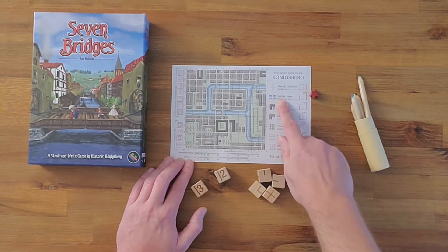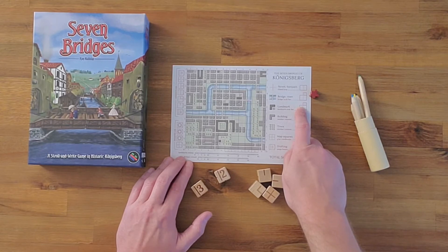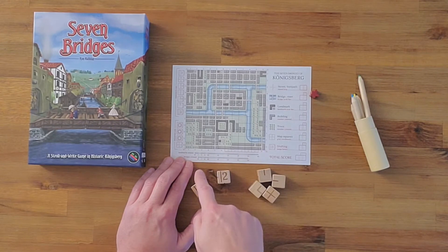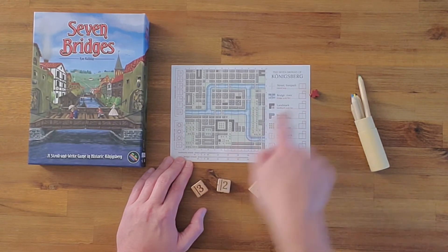I should also mention that the bridges crossed and the landmarks don't score one-for-one for each thing. As you do them, you'll be filling out these bars on the sheet, and however far you fill along that bar, that will be the point value you put in there.